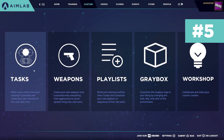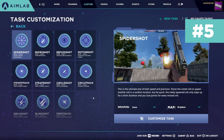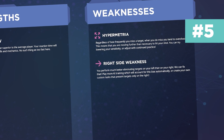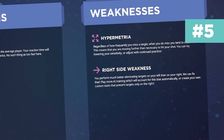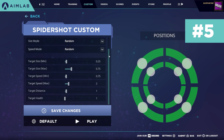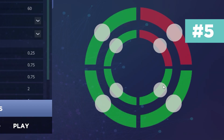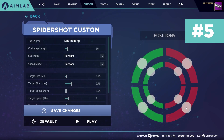Tip number five: custom tasks is a great way to improve on specific feedback you may get from AimLab. After you complete a task, AimLab will give you data on what you did well and what you need to improve. Custom tasks let you change different variables to customize your training and focus on fixing errors. For example, if you have a left side weakness, you can turn off targets on the right and just focus on training the left. You can change the challenge length, target speeds, sizes, and more. Click Custom at the top of the main menu, then click on Tasks to get started.